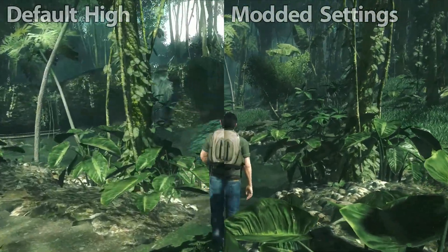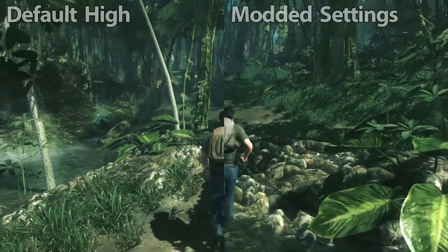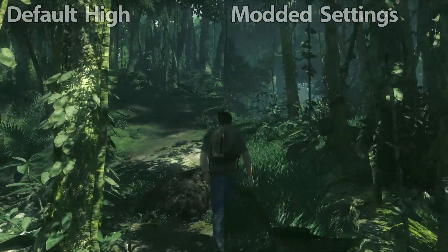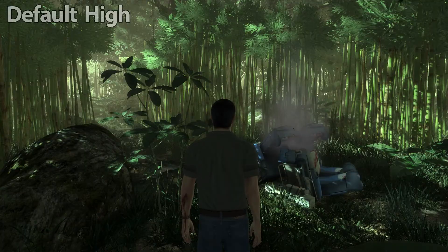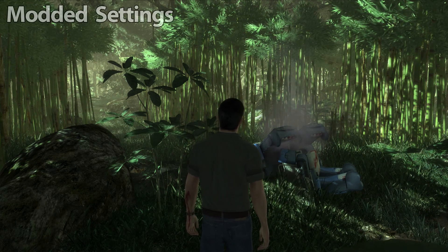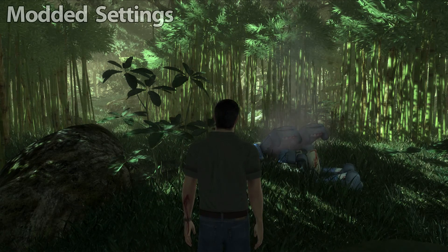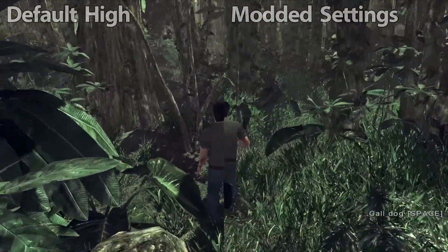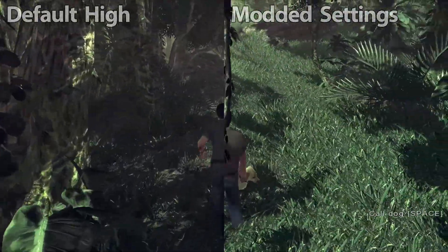The final override I will talk about is more of an experimental setting to adjust to your preference. Essentially, this setting allows you to set the amount of grass seen throughout the environments. By default, the highest value supported by the game is 10. But here is what it looks like set to 20, here it is set to 50, and here it is set to 150. You can probably put any value you want here, but it might crash your computer if you do.